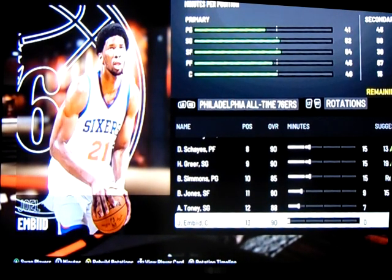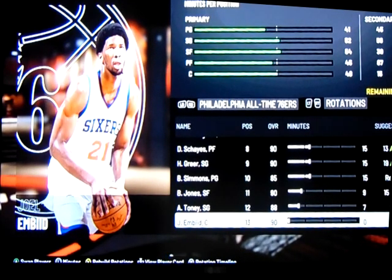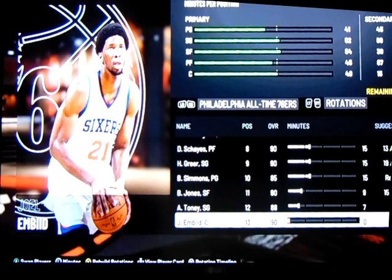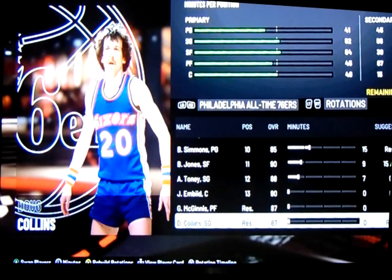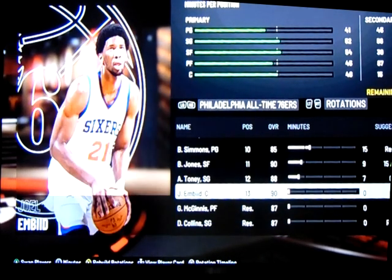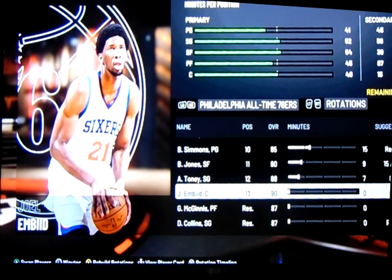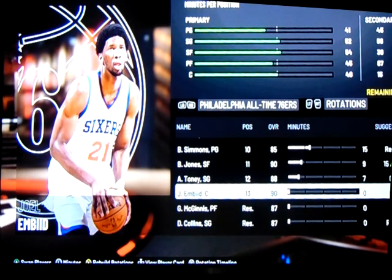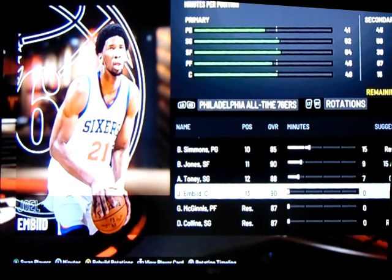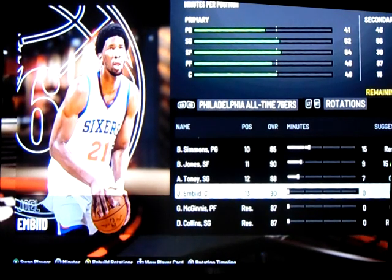Joel Embiid makes the cut, but he just doesn't get much playing time when you have Moses Malone and Wilt Chamberlain as your centers. I put him as the 13th guy on the roster — the 13th guy really isn't going to get minutes regardless. Whether it's George McGinnis, Doug Collins, or Joel Embiid, any of those guys are interchangeable. With Barkley and Dolph Schayes at power forward, McGinnis won't get minutes. With Iverson, Hal Greer, and Andrew Toney ahead of Doug Collins, he's not getting a lot of minutes either. It's whatever you prefer.